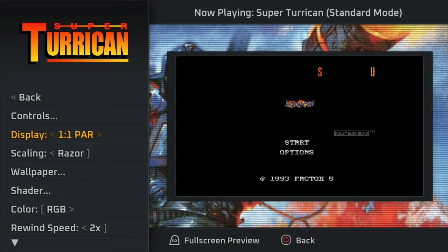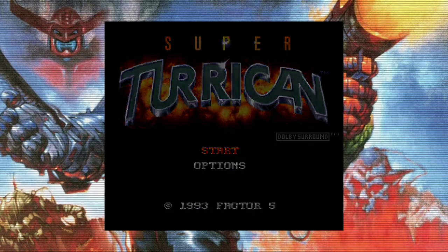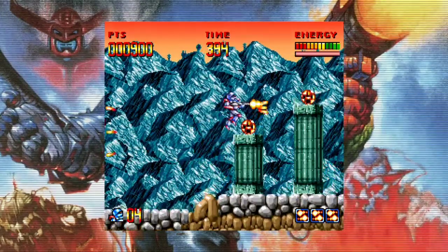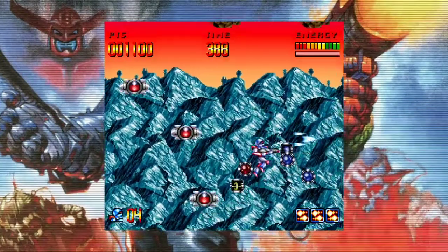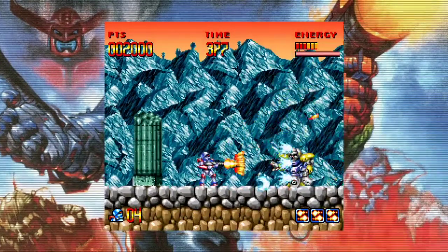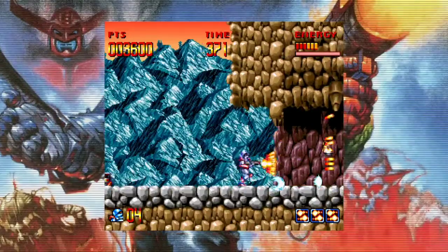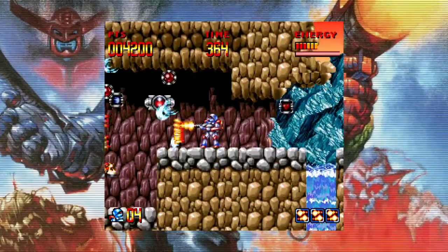I'm going to do the perfect display setting. This is Super Turrican on the Super Nintendo. The game definitely feels like the sprites are a little bit smaller than in Mega Turrican, and I think that has to do with how the Genesis processes sprites — sprites are generally bigger in the Genesis games.